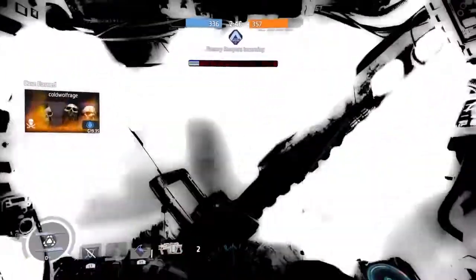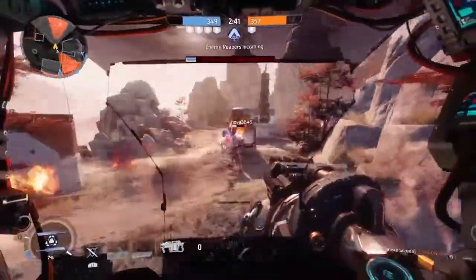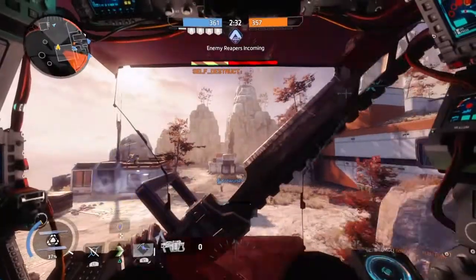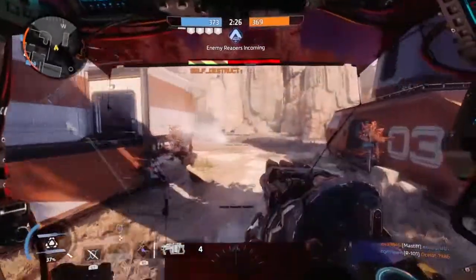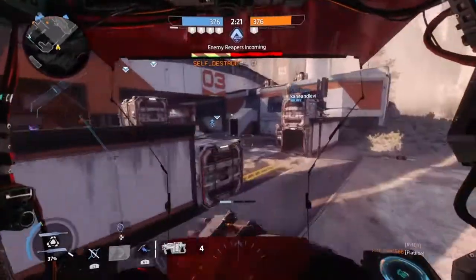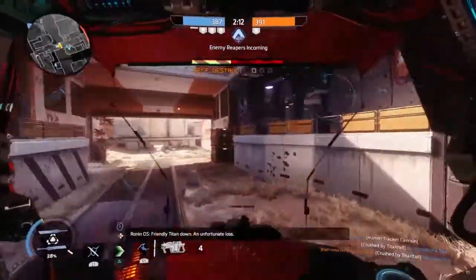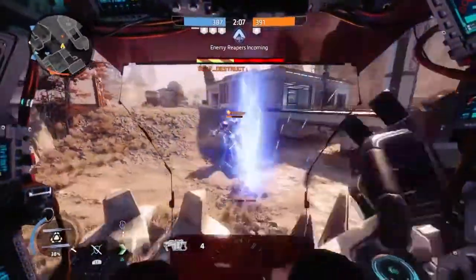With the Thunderstorm perk I can stun anyone that tries to get near me or run away, letting me control the field to my liking — my teammates focus on pilots while I clear up Grunts. One thing to remember is that Ronin needs constant support as he is a hit-and-run Titan. Being a Strider class, he is very fast but can't take a lot of damage compared to Atlas or Ogre Titans. If you already know how to use Striders, you're fine; if not, look up some guides or watch my gameplay and be very cautious — wait for opportunities before you attack.